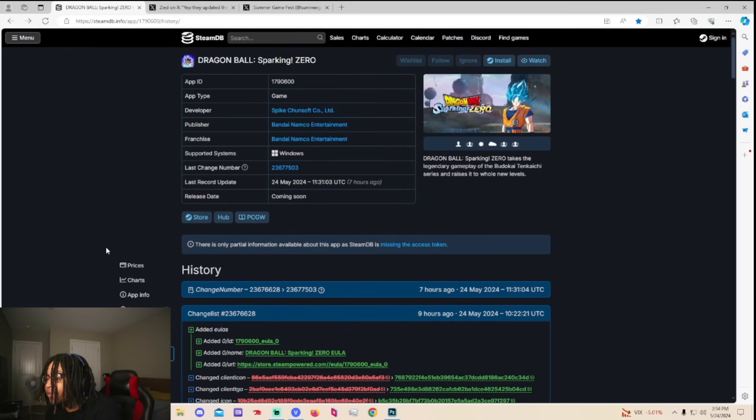All right y'all, first thing first — please make sure you watch this full video, get to the end, do not miss a single detail. We got something kind of interesting. In the Steam data files for Dragon Ball Sparking Zero, if you go to the Steam data files for this, they kind of updated the icon.